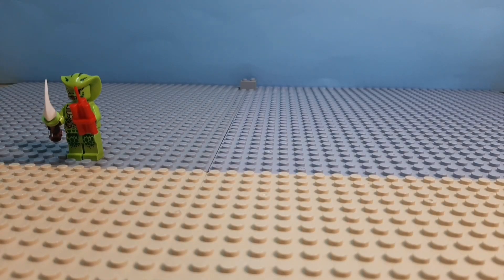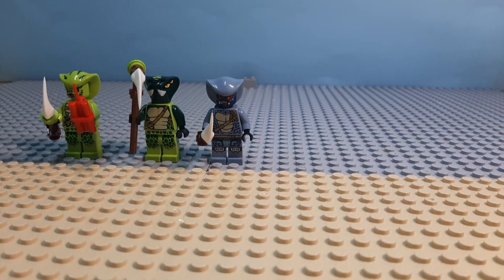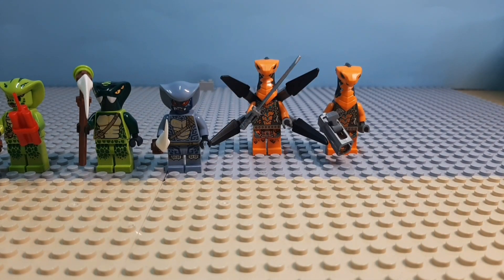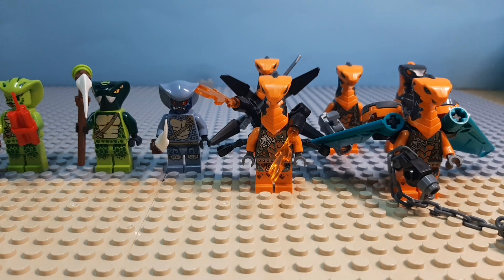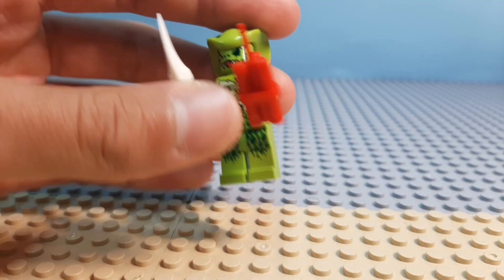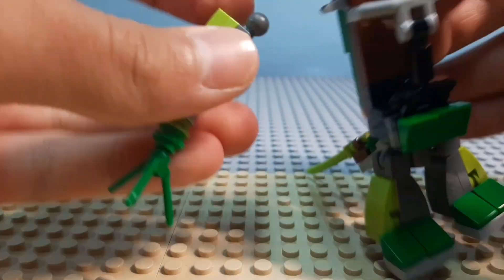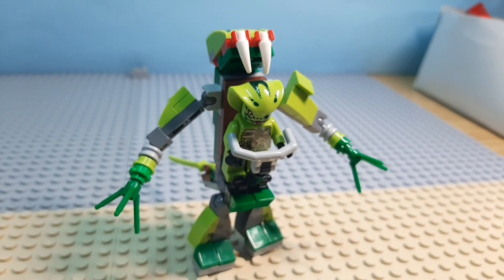Next up we have snakes. I have Lasha, this snake, 1 hypnobrai snake and 6 mechanical snakes. Mechanical snakes have this little car and a drone. But I wanted to create some small mech for Lasha. I found some pieces and this is the final result — pretty cool little mech.